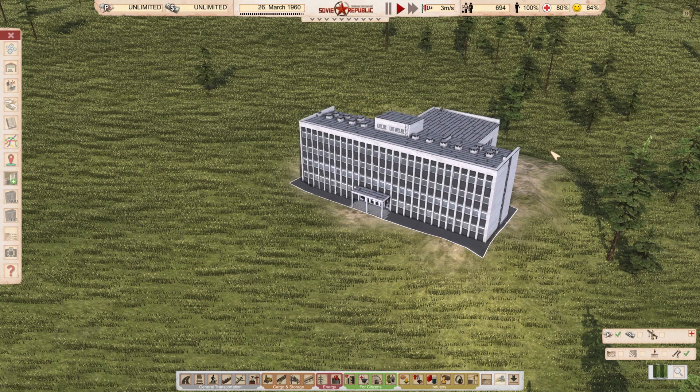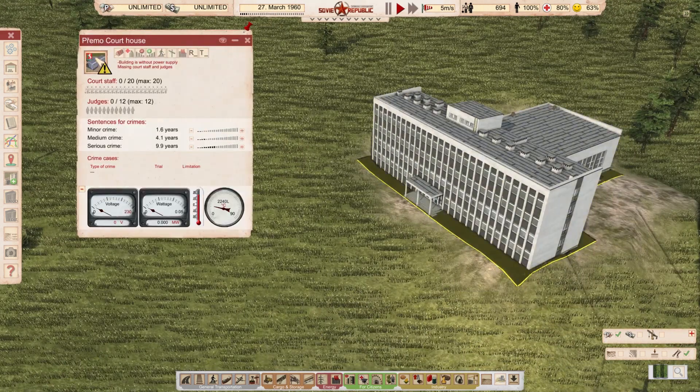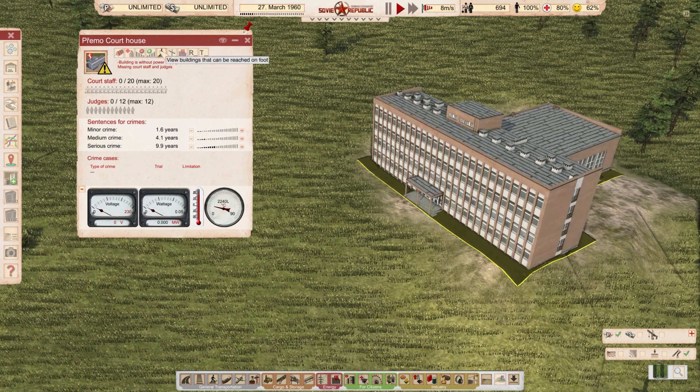First things first: Small Courthouse by robs074. It's a small courthouse based on a real building in Lublin, Poland. It employs 20 workers with basic education and 12 judges. Classic small building from Robs, and of course it comes with all the different skins you can imagine — really large variety of choices, from red buildings to yellow ones.